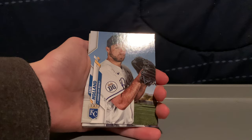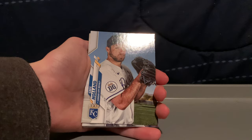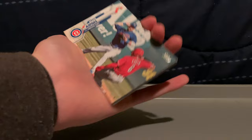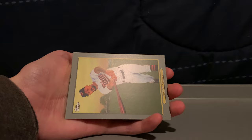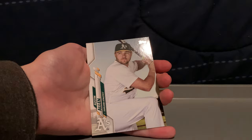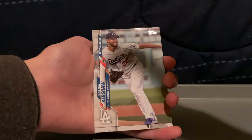We got Miggy, Yasmani Grandal, Nick Dini rookie, Greg Holland, Mo, Jason Kipnis, Verlander, Harper, Kenley Jansen, Byron Buxton — just speedy mc speedy — Tyler Heineman, who was a rookie with the Giants this year and already gone I'm pretty sure, Austin Allen, Kersh — oh that's Kershaw with short hair, that's interesting. And Rich Hill. Alrighty here we go, our coin — let's see what it's gonna be.